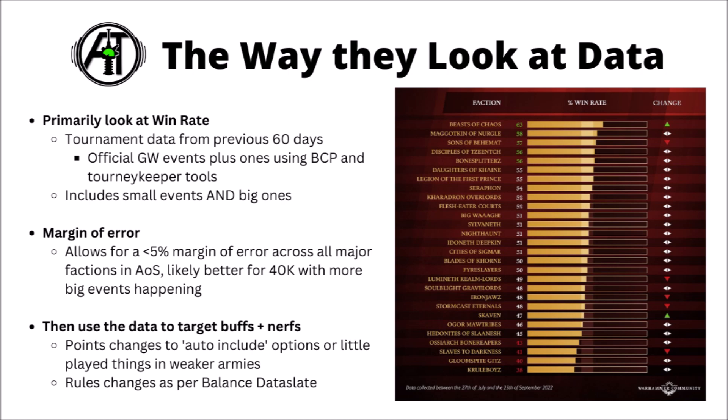They do track a whole bunch of things, but the primary metric is win rate. Here's the list they have for Age of Sigmar — apparently this is pooled tournament data from the previous 60 days, looking at their own events plus Best Coast Pairings and Tourney Keeper, two of the most widely used event organising apps. From the Age of Sigmar data, they said they tracked over 400 events. This implies they're looking at small ones just as much as big ones, though I'd argue there's a little bit better quality of data coming from bigger events — usually with a lot of players across five rounds, you've got a lot less random chance of armies doing well or badly by luck. Still, more events means more data, and might better reflect how 40k is played all over, not just at the most competitive events.